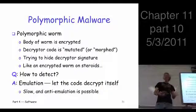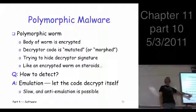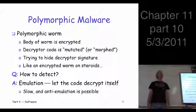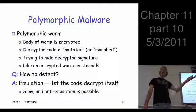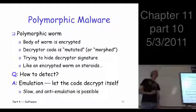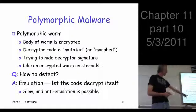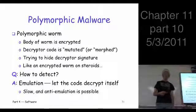Emulation is kind of slow, but it's a way to reduce the number of false alarms — this is why your signature scan is so slow. There are also anti-emulation attacks: viruses can do stuff that looks innocent for a long time, and the emulator has to give up at some point. So if you're willing to wait long enough, you can defeat the emulation.